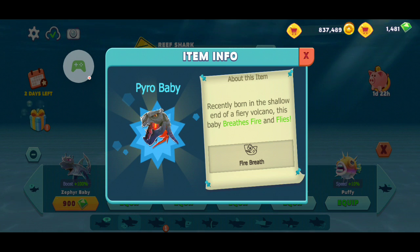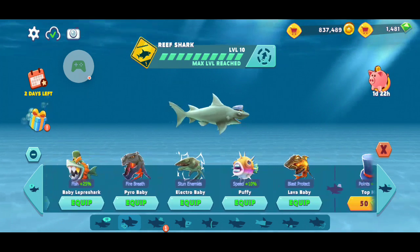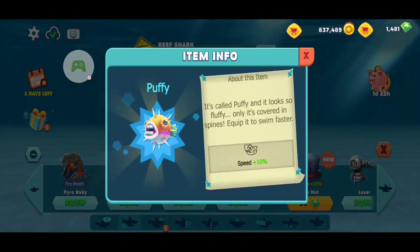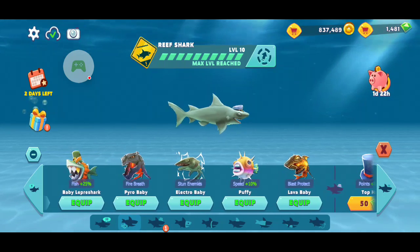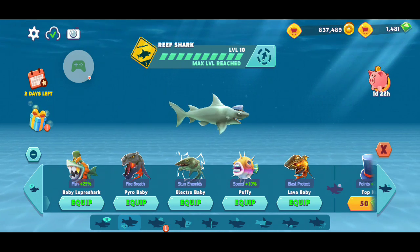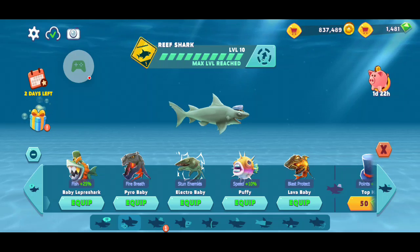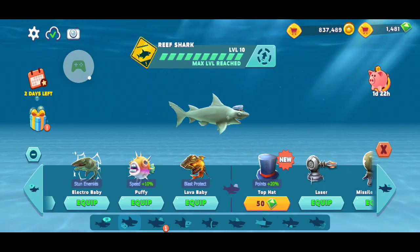This guy flies, burns stuff, and doubles your points. He stuns enemies — that's really what he does, swim and stun enemies. You could obtain him during a challenge, and this guy also from a challenge. This is just my second video. Puffy gives you a speed boost from that challenge. He's ugly — he's probably the terror in your dreams.